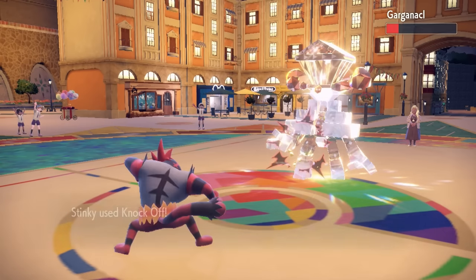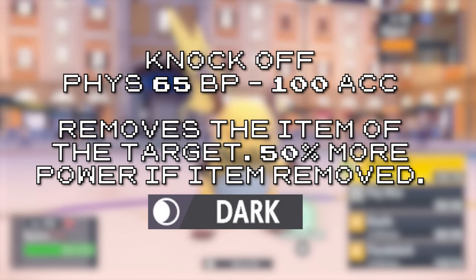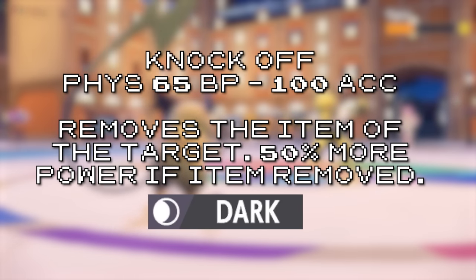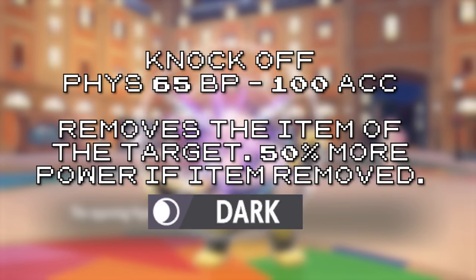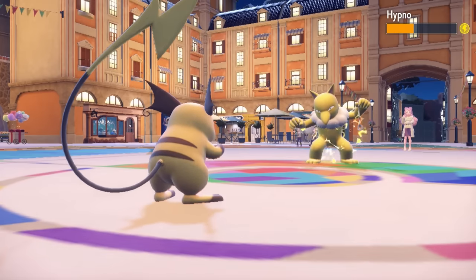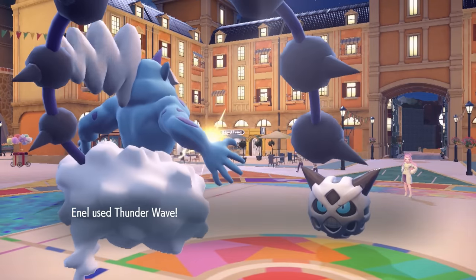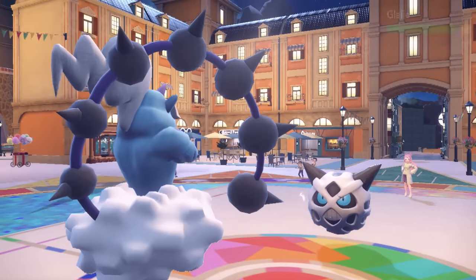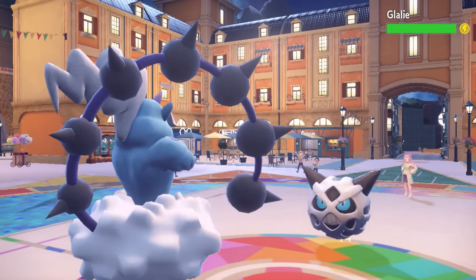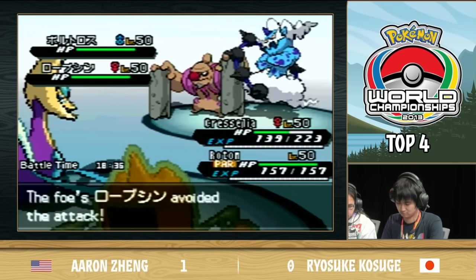Knock Off is a great disrupting move — it removes the target's item, and if an item is removed, its 65 base power is boosted by 50%, making it a beefy Dark-type attack. Its ability to remove Leftovers, Sitrus Berry, Mental Herb, basically any item, makes it worth using. Thunder Wave and Nuzzle are also strong — Nuzzle can't miss and always paralyzes, but Thunder Wave's ability to be paired with Prankster makes it scary on Thundurus or Grimmsnarl. Will-o-Wisp is great in theory, but it misses too often to be a winner here.